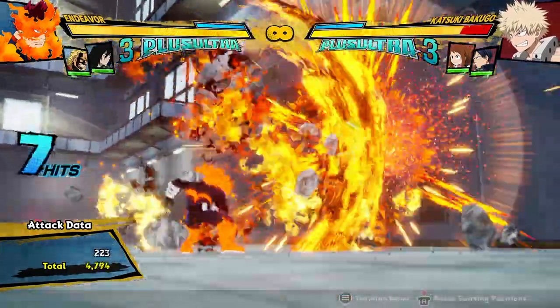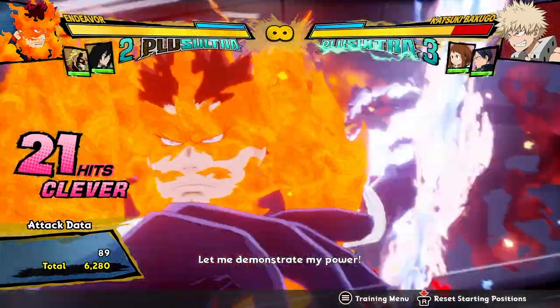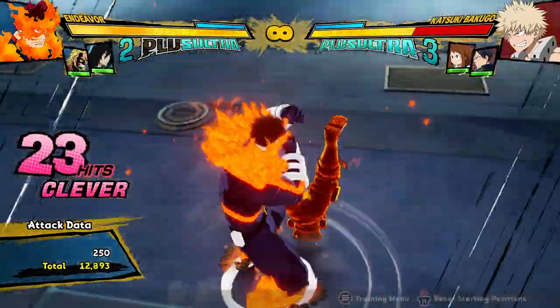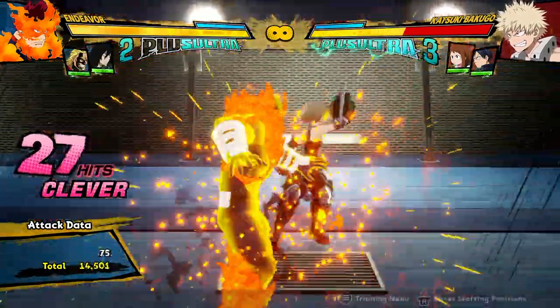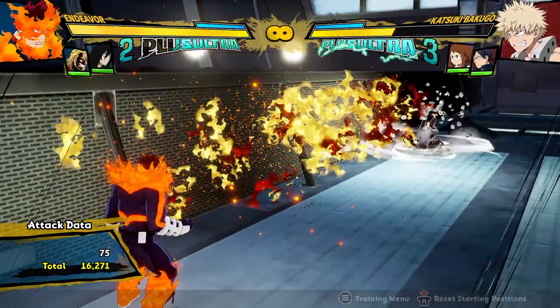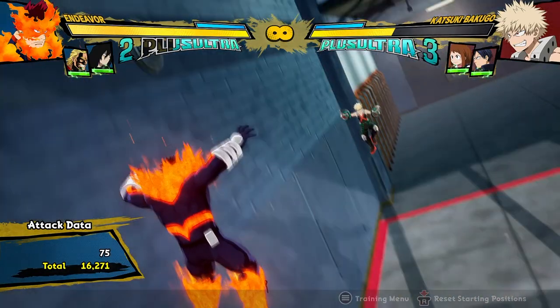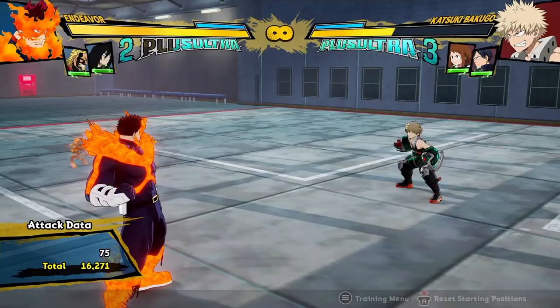This combo can actually go into the wall splat if I do it without Aizawa — Plus Ultra 1 is very good for wall splats. So I can run up to the wall and go for this. Yeah, maybe you don't even need to use Aizawa. If you're facing a wall, you're getting 16,000 damage — guaranteed, no dash cancels, just a Plus Ultra. That's crazy.